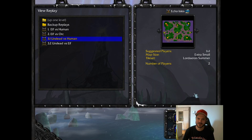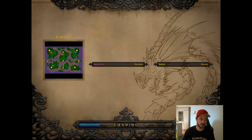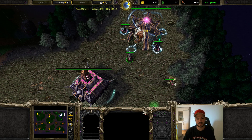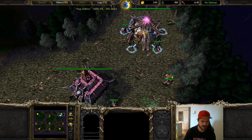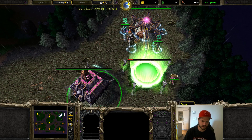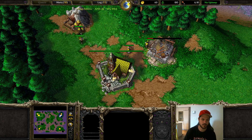Hey everybody, Spaceman here with another episode of Spaceman Climbs. This will be episode 3, and as you can see we're on Echo Isles. I am playing on the northeast side and I have spawned as Undead. My opponent is Xenon — Z-E-N-O-N — and he is playing Human in the northwest corner.